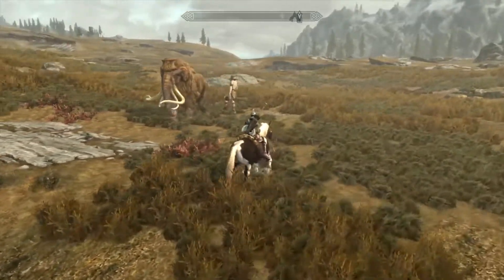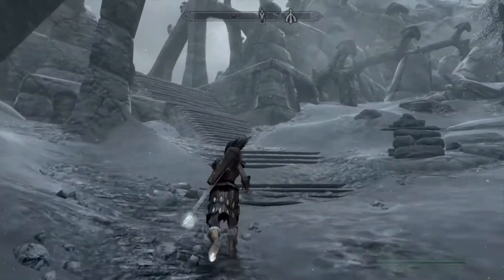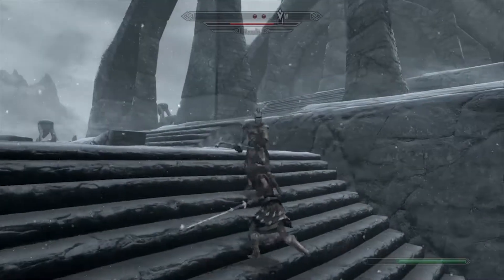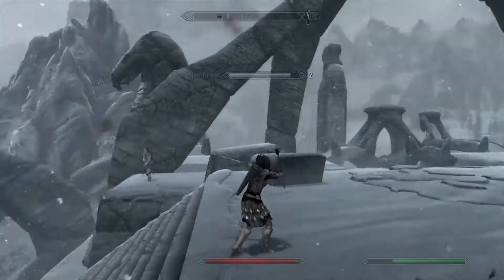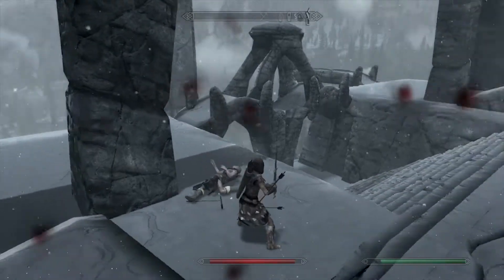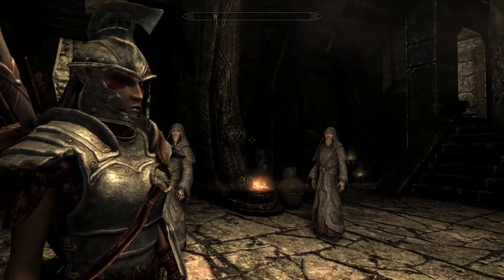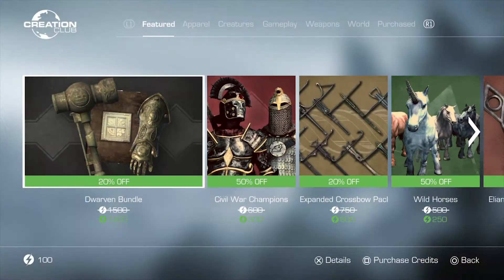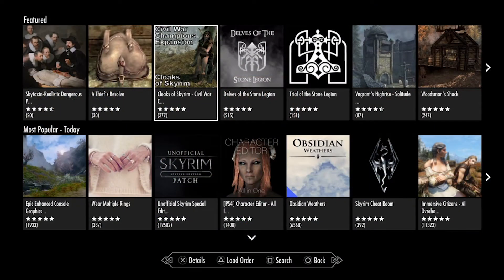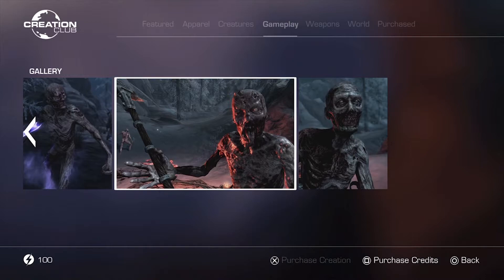This edition comes with all the DLCs. Firstly you've got Dawnguard, which features vampire hunters, new weapons, spells, armour and the ability to become a vampire yourself. Then you've got Hearthfire — hearthfire, I'm not sure how you pronounce it — but basically this allows you to build a house and adopt children. I did all those variations of the word so that the Skyrim nerds don't tell me off. The third DLC is Dragonborn, which takes place in an open world island of Solstheim northeast of Skyrim, where you can learn new shouts and ride on dragons. And finally you've got mods via the Creation Club and community mods. These are extensive and can really alter the experience — they give you options that can really change the entirety of the experience and add a huge amount of replay value, so they're definitely worth checking out on your second playthrough maybe.